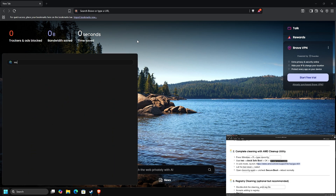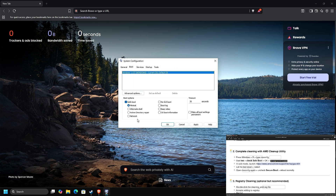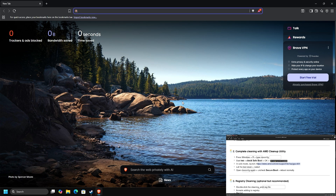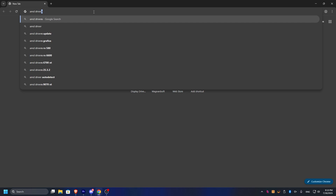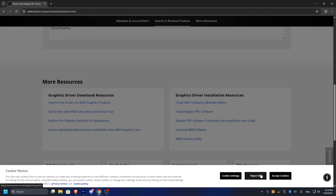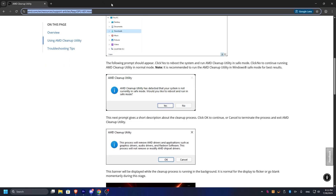First we need to go into Safe Mode — Boot, Safe Mode, Minimal — without restarting yet, because first I'll download the AMD Cleanup Utility since we won't have internet in Safe Mode. It's just the AMD drivers download page — scroll down to find the AMD Cleanup Utility. I'll leave the link in the description too, if I don't forget.